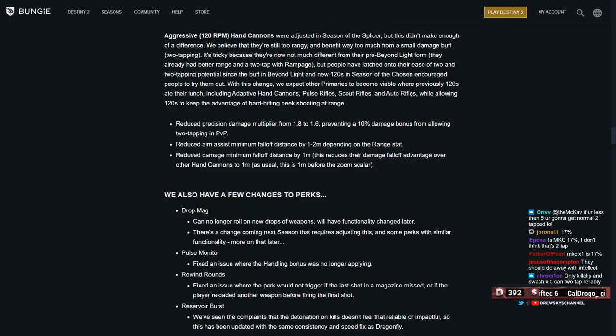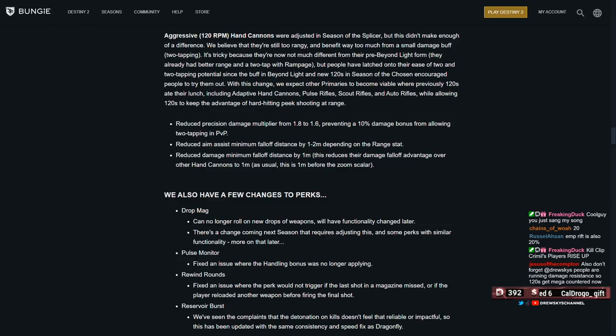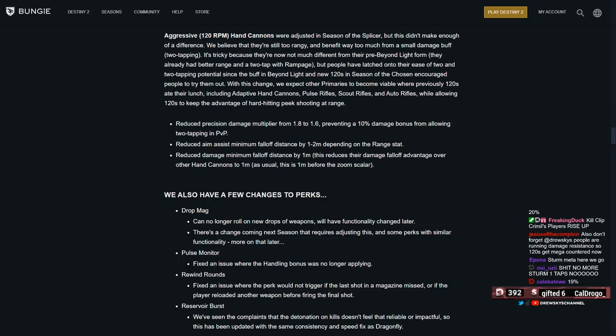I want to confirm — is High Energy Fire 20%? If anyone can confirm that. Because if it is 20%, that means it's still two-tapping. It is 20. So with High Energy Fire it will still two-tap. I think it's good enough because once we go through the rest of these changes, it all coexists. They're also reducing the aim assist minimum falloff distance by 1-2 meters depending on the range stat, and reducing the damage minimum falloff by 1 meter. In this recent Splicer update they already brought it back 2-3 meters — they used to sit at 45-47, now higher range rolls max around 41-42.